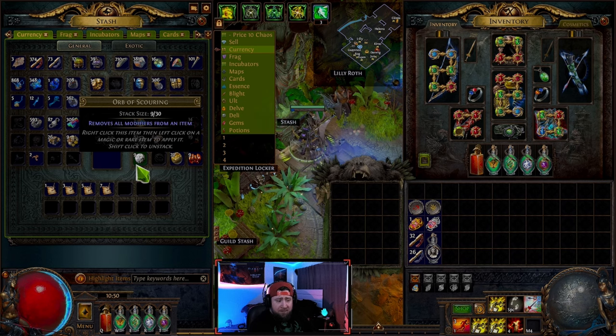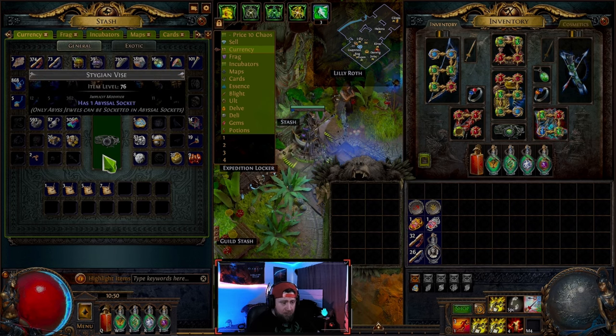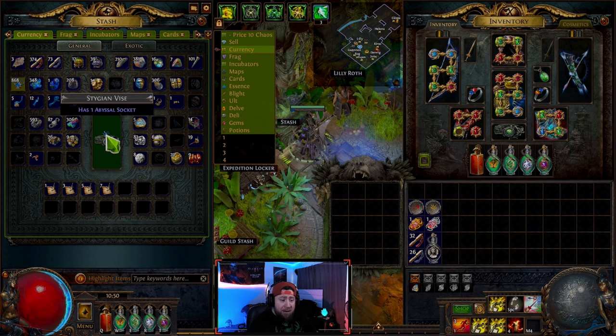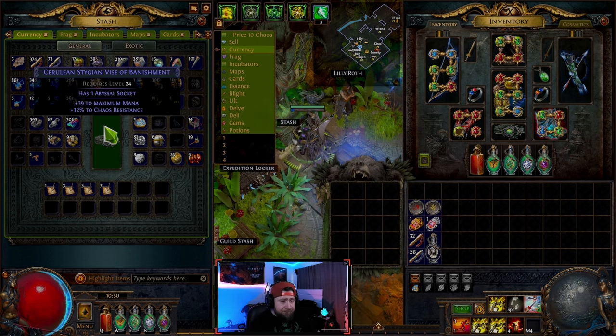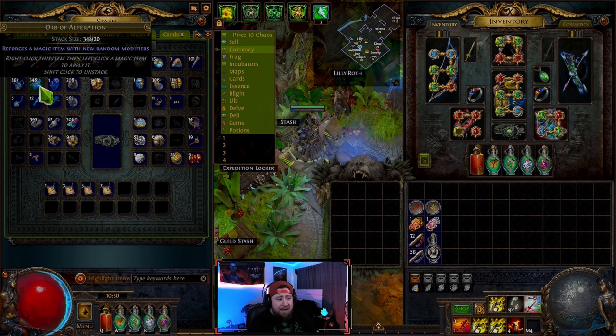The orb of scouring removes all modifiers from an item. Right click it and it takes the item back to its very base form — a gray item. Then you have the orb of transmutation, which upgrades a normal item to a magic item. So from gray, applying the orb of transmutation makes it a magic item — blue — and gives it a random prefix and suffix. These are completely random.